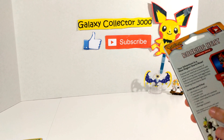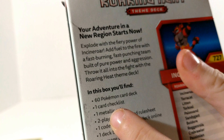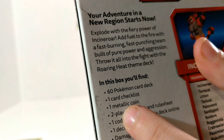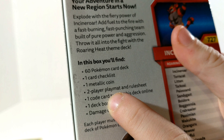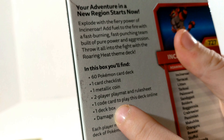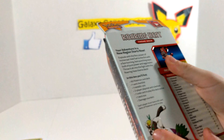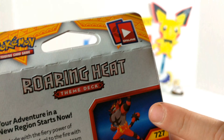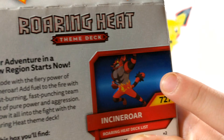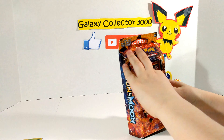It says we get a 60 Pokemon card deck, one card checklist, a metallic coin, one player playmat, and rule sheet, one code card to play this deck online, one deck box, and some damage counters. And it looks like some new Sun and Moon Pokemon right there. And there we have our Incineroar.